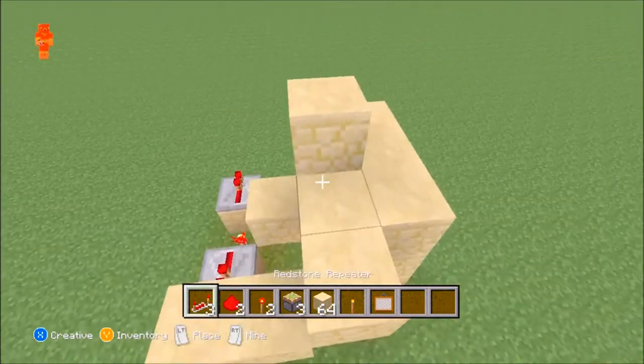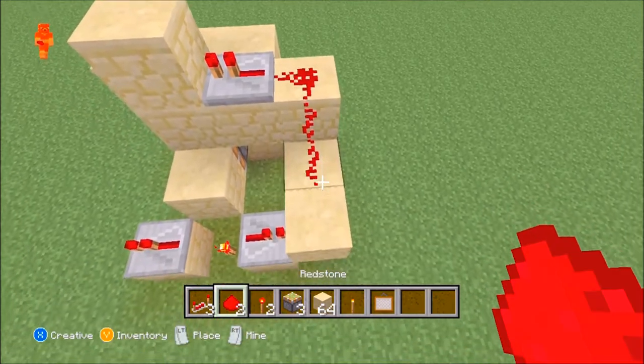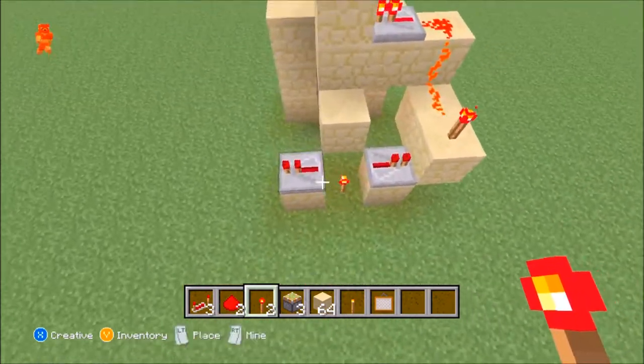Now you're going to grab your redstone repeater, grab your redstone, and lay it down so it looks like this. And that's the basic layout.